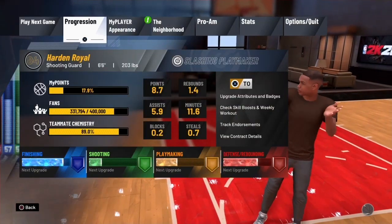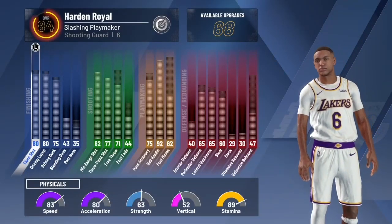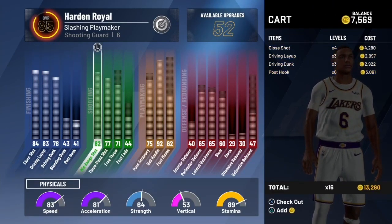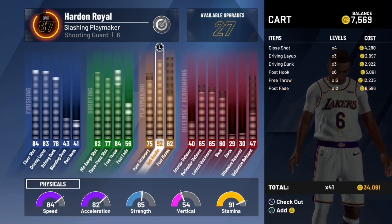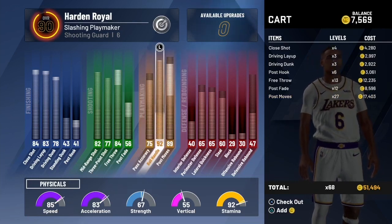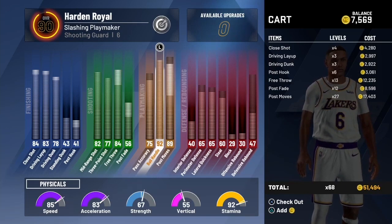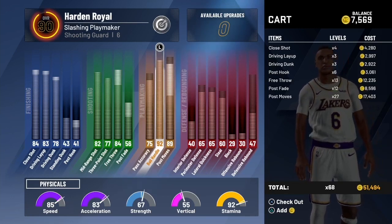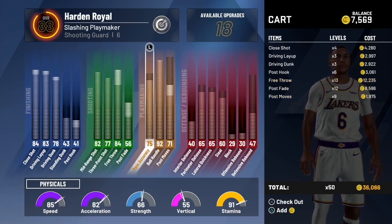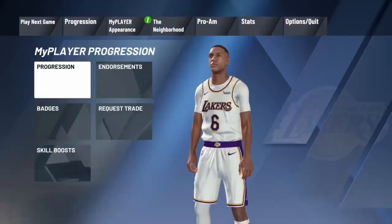As you can see — look at that — slashing playmaker, sharpshooting takeover. I know I'm different for it, and I'ma show y'all everything you need to be looking at so far. In reality, this isn't how I'd upgrade myself, but look at this — I don't got VC. I'm a 90 overall, so y'all didn't know I've been grinding. This is what everything's looking like. Every overall when you hit 85, you get double bars, so this ain't gonna be no easy road. Ball handling: 92. Pass accuracy: 81, but we're not really gonna talk about that yet because I wanna show y'all how to make the build first.